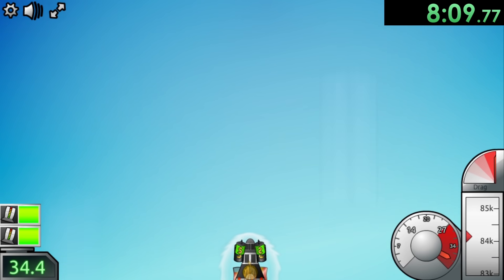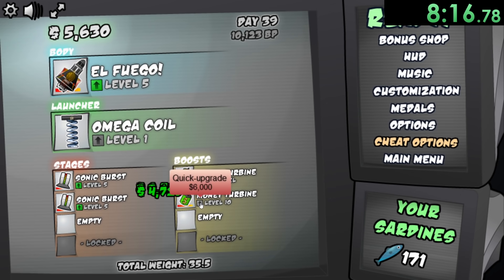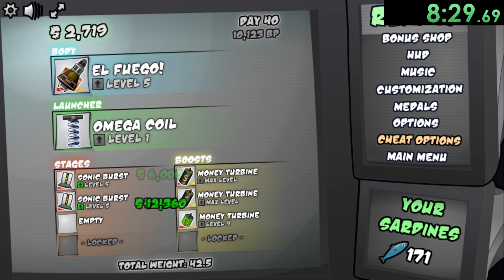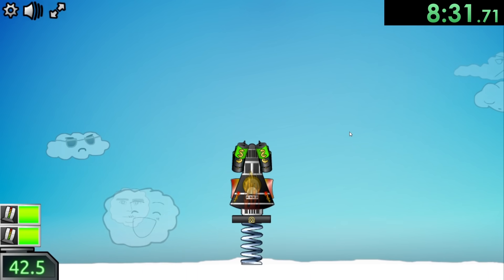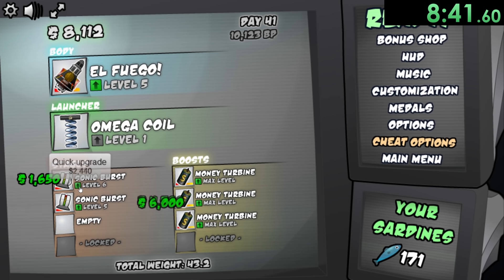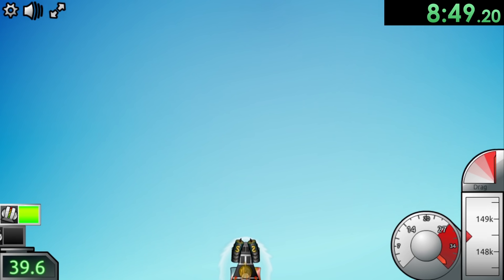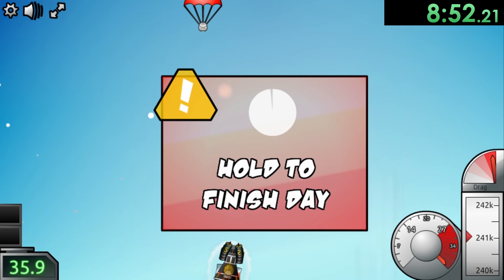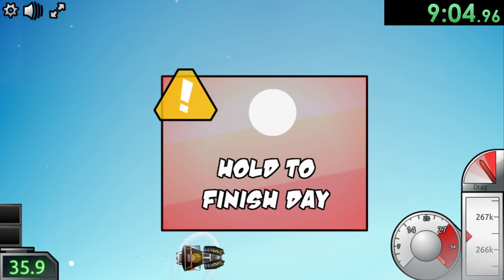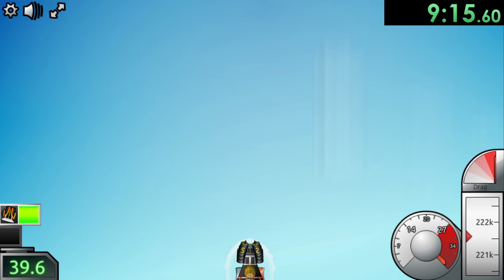We want to upgrade our money turbines to their maximum level before we move on, because money is the most important thing we're trying to get out of all these flights right now. We just want a little bit more money each time. So we can upgrade that one to max level, copy it over — that one is already level nine. We're doing really well until we have our final money machine maxed out. Now we can upgrade our sonic burst a tiny bit more. We're almost to 500,000 distance — we are really getting up there.